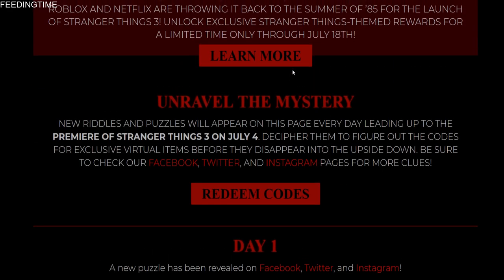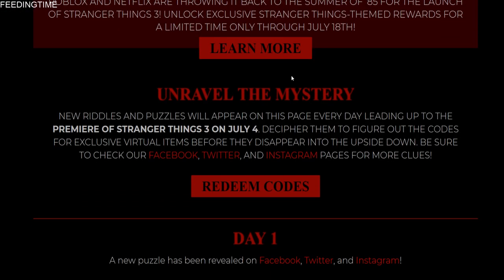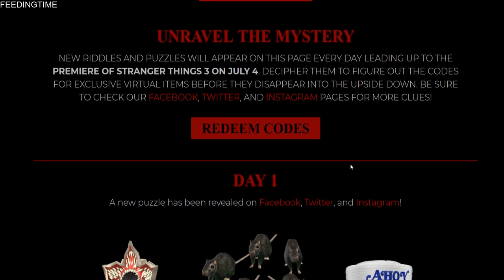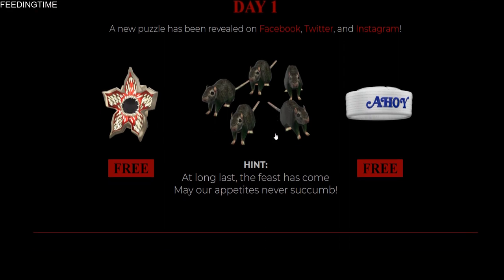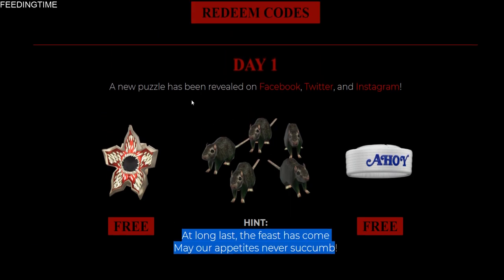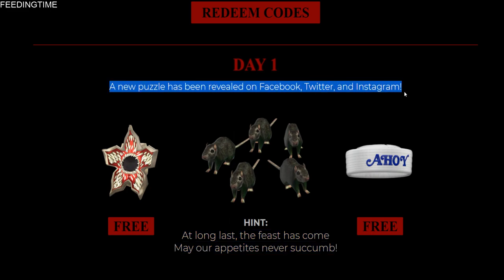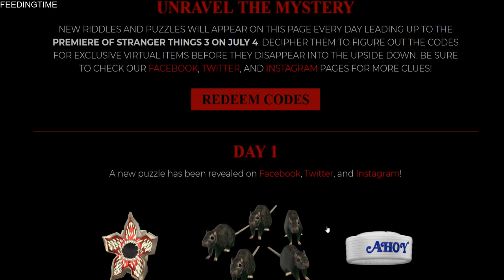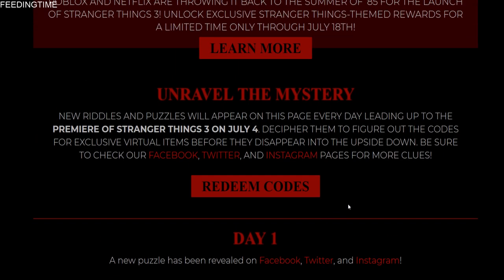So basically the event has a bunch of riddles and puzzles posted on Twitter and Facebook. Every day for four days straight we'll have free hats with a hint or riddle. And then maybe an hour later — I don't know because it got kind of weird today. The puzzle was released an hour later from the actual hint, so I don't know how it actually works, but we'll see tomorrow for the next prize.